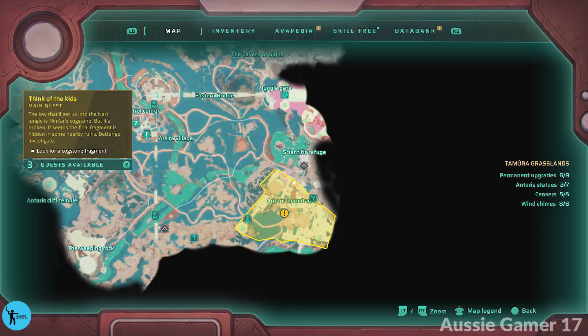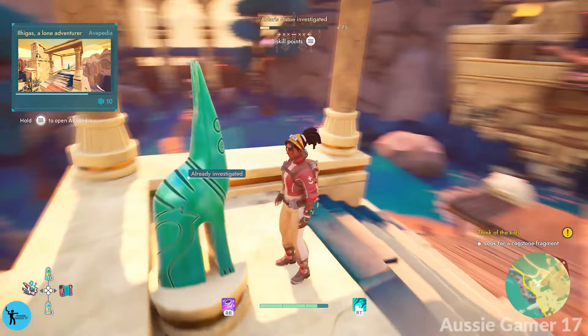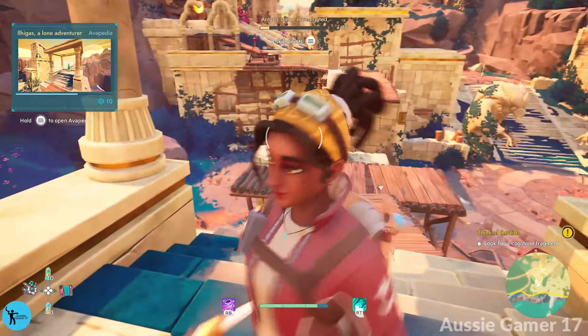We've still got three upgrades and five Antara statues to go. Go on the other side — I want to lower the zip line over here as well. Actually, let's get one of the statues while we're over here. Lower this and then jump across here. I forgot that I can't double jump and totally messed up that jump and had to go back around. So if you do fall, you just have to go back up the stairs, back around, and come back. Investigate Antara statue number three. And then we're going to go the same way back — no double jump, Oz, no double jump.